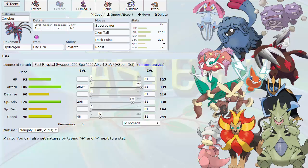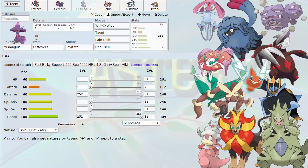I tried out this team on the OU ladder a little bit and it actually worked out pretty well — winning about 60-70% of my games because I was catching a lot of people off guard with certain sets. One of them was Mismagius. We've got Leftovers, Levitate of course, Will-O-Wisp, Taunt, Pain Split, and Heal Bell. I'm rocking a Max Defense, Bold Nature Mismagius with Max Speed, but I'm going to adjust the speed before the game because it doesn't need Max Speed — I want to invest a little more in bulk.